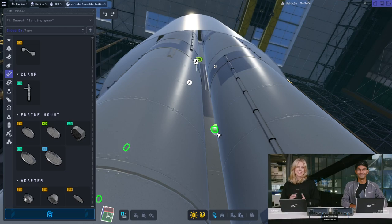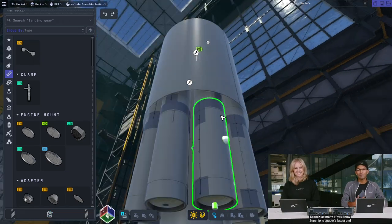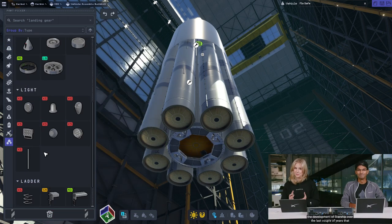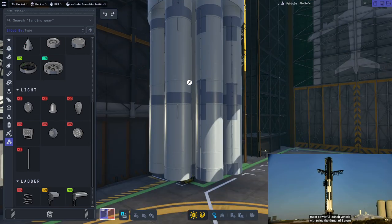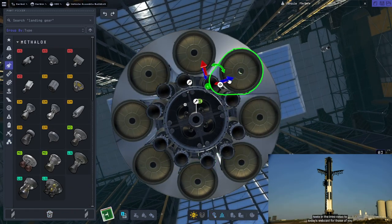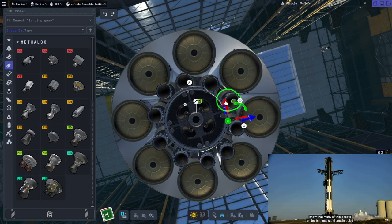Hello everyone and welcome back to Raze Aerospace and Coral Space Program 2. This morning on Twitch I was watching the Starship Super Heavy launch attempt while streaming myself building a Starship Super Heavy, and the launch did not happen because they had a pressure valve get stuck, so they had to turn it into a wet dress rehearsal.